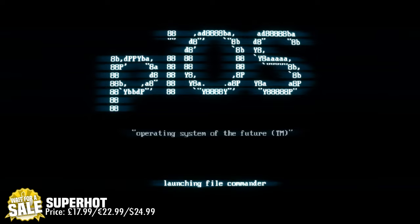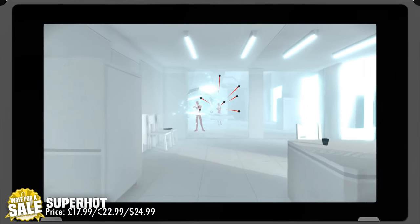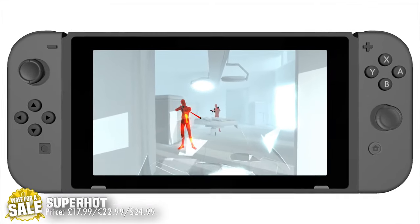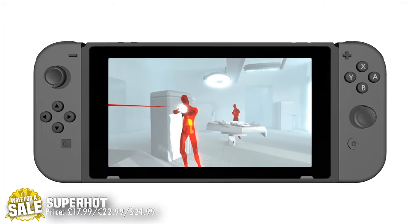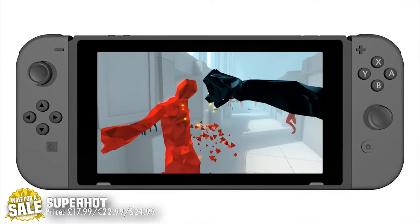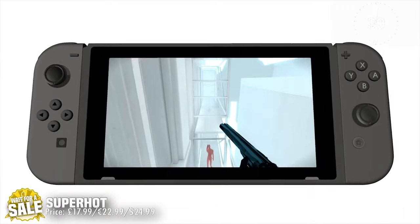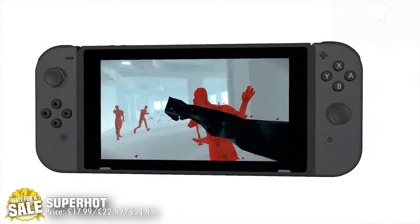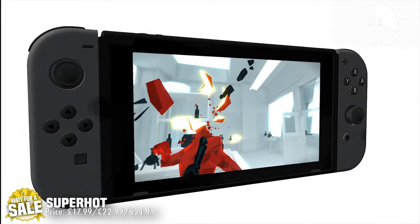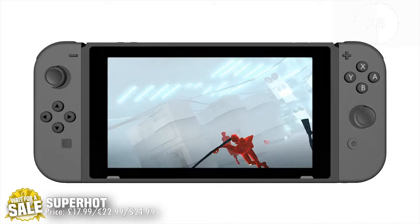The next game needs no introduction — it's Super Hot, which was originally a VR experience. On VR it was an amazing game where you could dodge bullets, and every time you moved they would then move themselves. On Nintendo Switch you have gyro aiming, trying to keep some elements from the VR experience, but for me it doesn't work nearly as well. Each area acts as a puzzle, becoming more tricky as you introduce meleeing enemies, grabbing guns out of the air and taking them down. The whole experience just isn't as good on Nintendo Switch — I would wait for a sale.